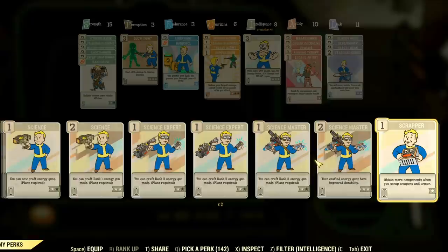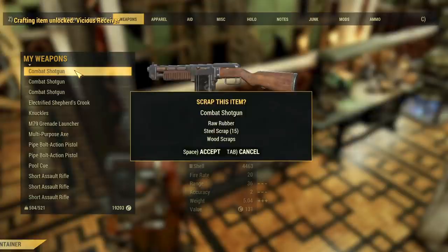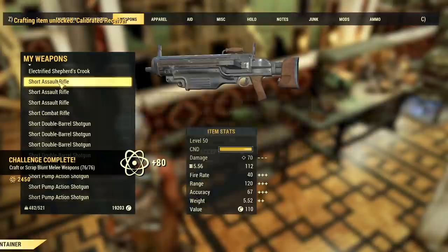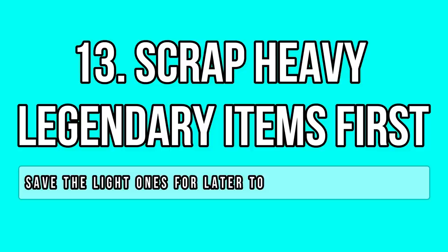Next, we have a tip that a lot of you surely know about but probably forget on a daily basis. There is a perk under Intelligence called Scrapper that can drastically increase the amount of junk you get from scrapping armor and weapons. If you scrap gear with this perk on, you hardly need to farm certain materials like steel. You can get around 20 steel from most firearms, for example. Sometimes I forget about this perk and I think a lot of you do too, so here's a reminder.